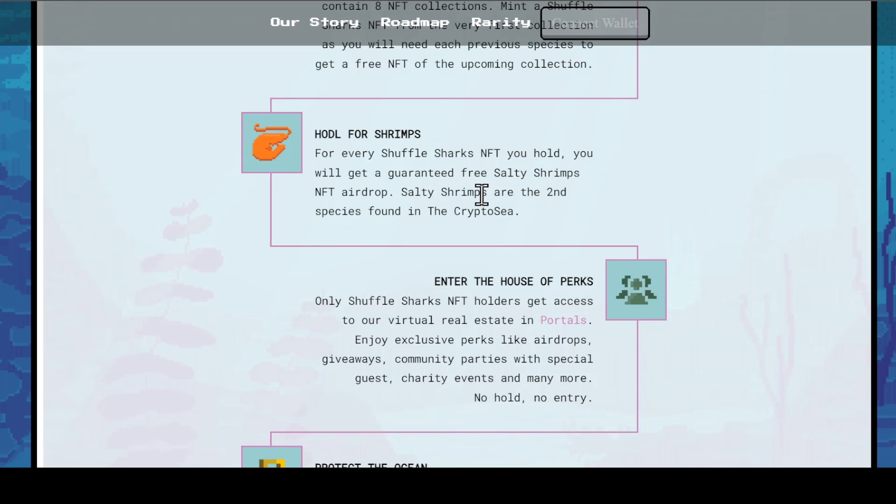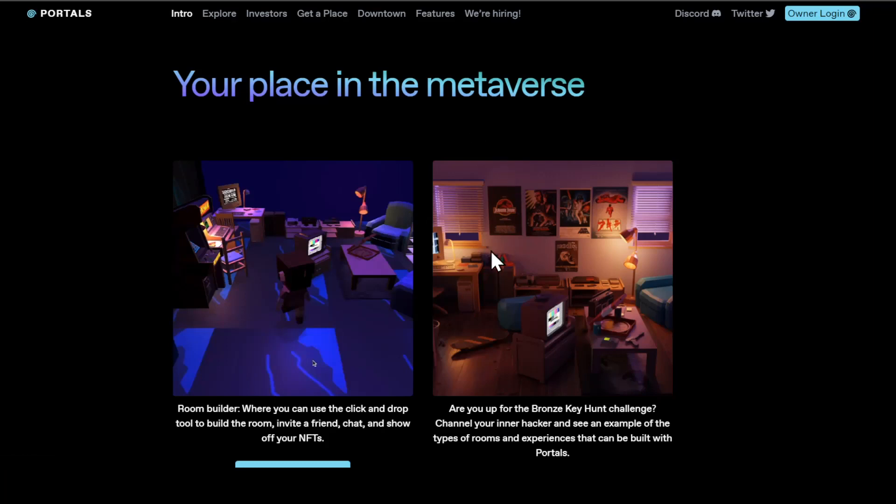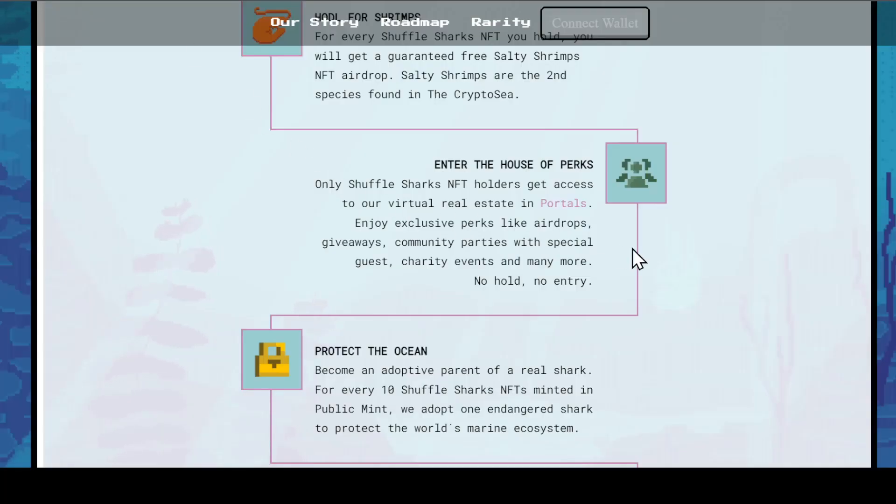Next, huddle for shrimps — for every Shuffle Shark NFT that you hold, you will get a guaranteed free Salty Shrimps NFT airdrop. Salty Shrimps are the secondary species found in the crypto sea. Enter the House of Perks: only Shuffle Shark NFT holders get access to virtual real estate in Portals, which is a metaverse platform. Enjoy exclusive perks like airdrops, giveaways, community parties with special guests, charity events, and many more — no hold, no entry.